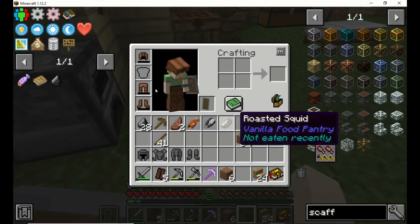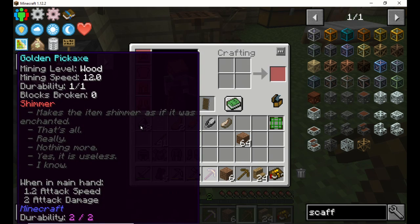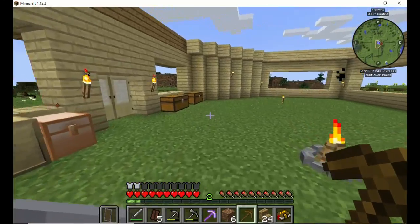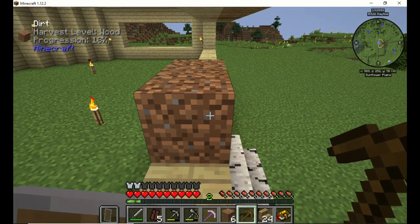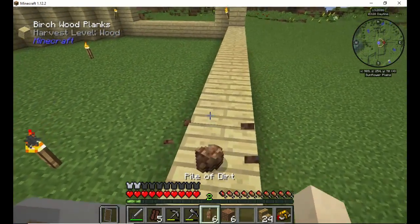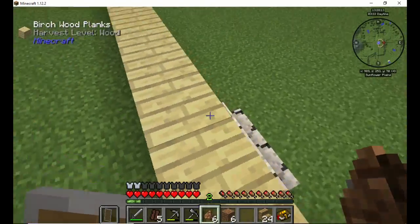I'll go ahead and use these up because these are a durability of one for both of these. And this one has shimmer on it — I have no idea what shimmer does. They have so many new enchants that I don't know about. But instead of going out there and using it for that, I'll just use it right here. They have no purpose — one block and that's it.